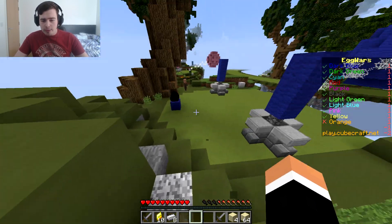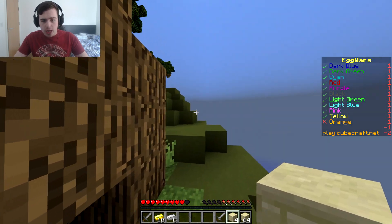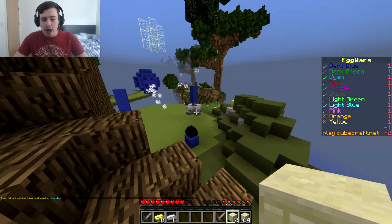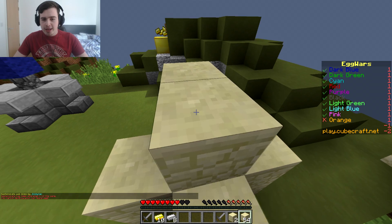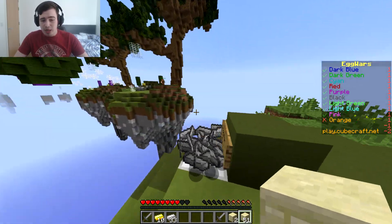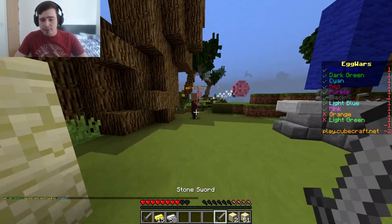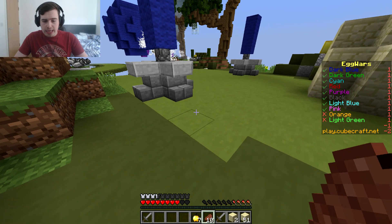We accidentally bought two stone swords — just in case we need a backup. You can't do a dual wield in this, you can have two but can't actually use both. Okay, we need five diamonds to upgrade, not gold like I thought. I'm going to block up our egg for a bit to protect it. The strategy will probably be to start knocking out other teams straight away.